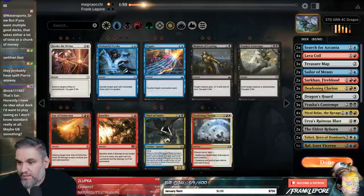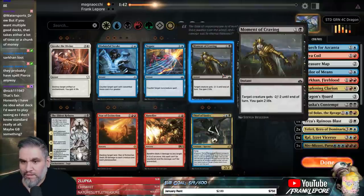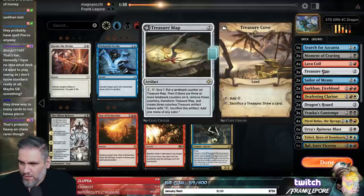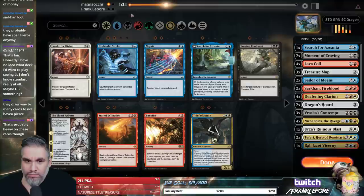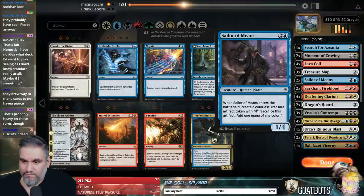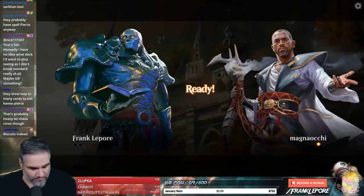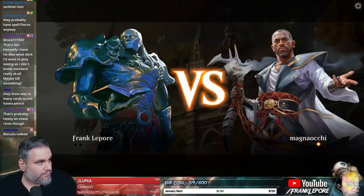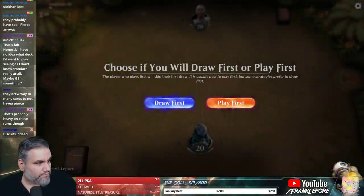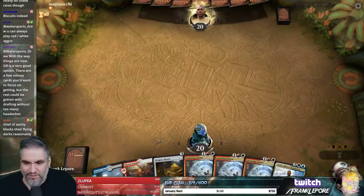Let's take out Eldest Reborn because it's just not super good. Bring in Clarion, bring in the Moments of Craving. Take out one Search. That actually seems fine. Leave the Ruinous Blast in this time. We have so much removal that I'm actually surprised. Definitely keeping this hand — triple Deafening Clarion seems pretty unbeatable.